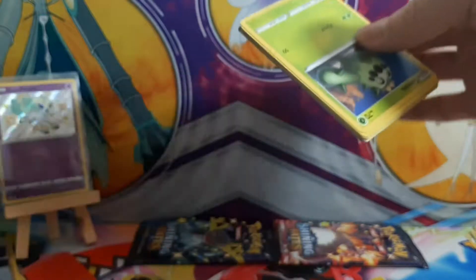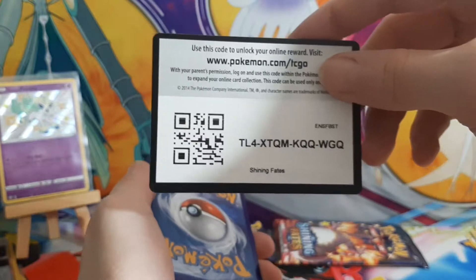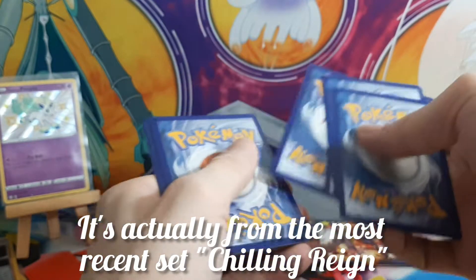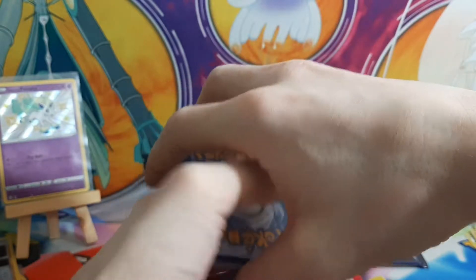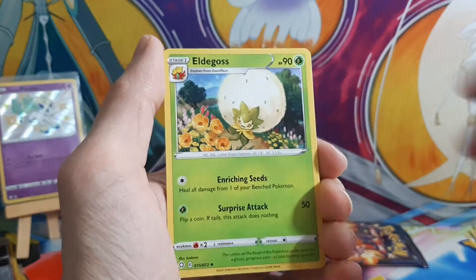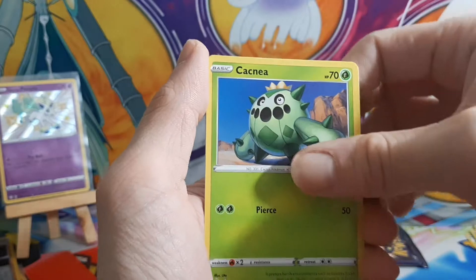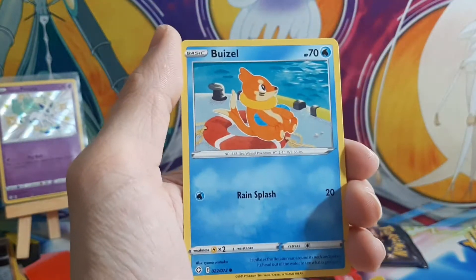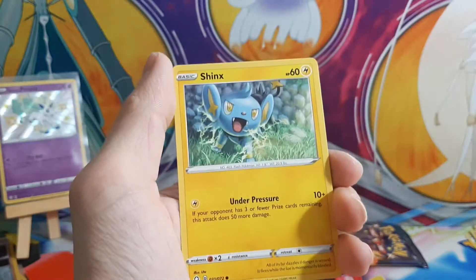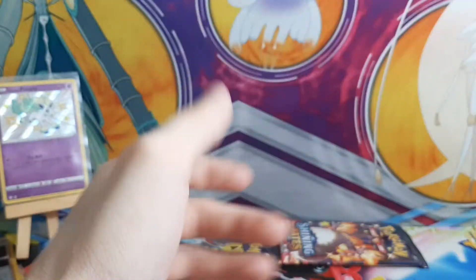That's another thing — Evolving Skies, I think, has a rainbow rare Celebi which I absolutely gotta get my hands on. Eighth pack: lightning energy, another Towel, Eldegoss, Luxio, Cacnea, Cacnea, Cufant. Every time I see Cacnea I think of Mirror B from Pokémon XD: Gale of Darkness. Shinx, Rolycoly, and Volcanion.